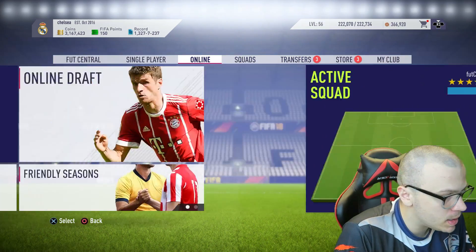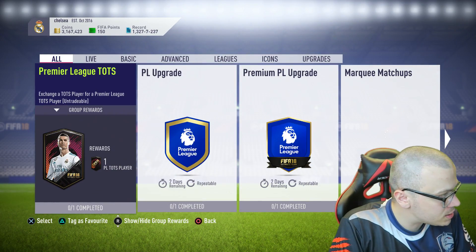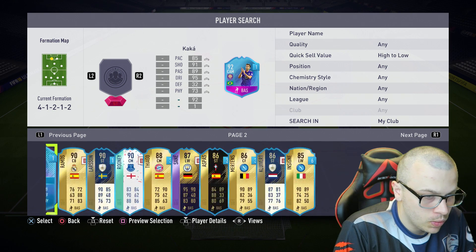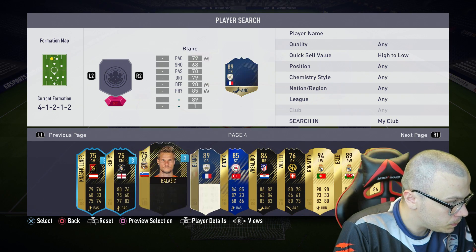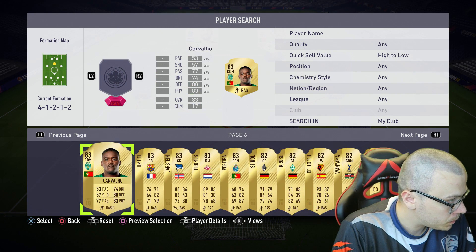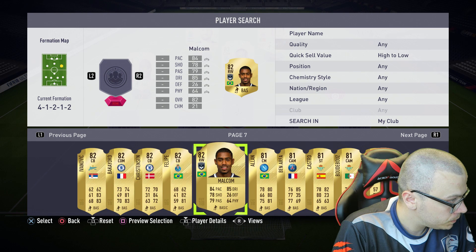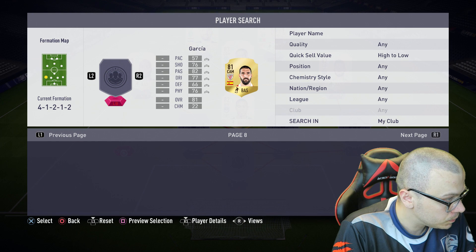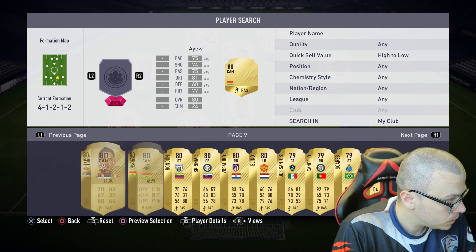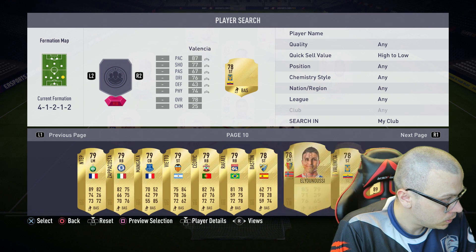Let's go and complete the SBC. I wanna show you my squad — I spent a bit more coins than expected, but prices went up. We are ready. Let's complete the Premier League Team of the Season SBC. Sorting players high to low: Dost, Pizzi, Carvalho, Pereira, Felipe, Malcolm, Marcelo, Wilshire, Blind, Rafael.